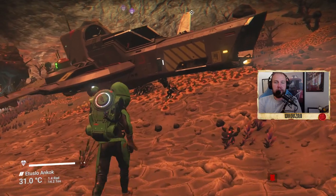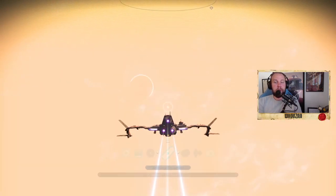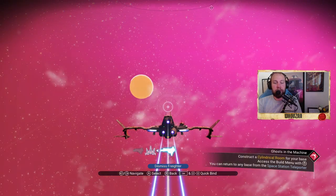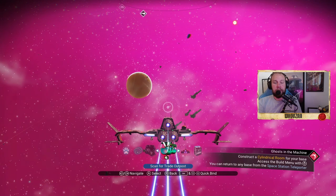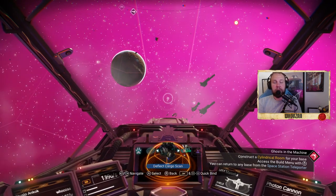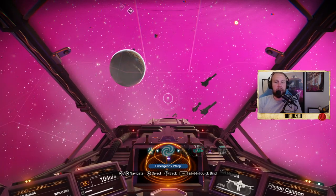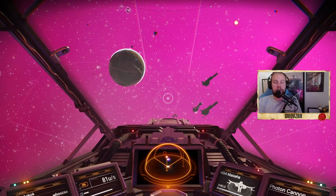When we are inside the spaceship we take off and go to the same panel. In here you can summon a squadron, dismiss your fighter, scan for a trade outpost, or switch to starship view to see from inside. The options change depending on where you are and what tools you have equipped to your ship.